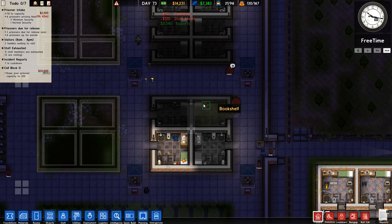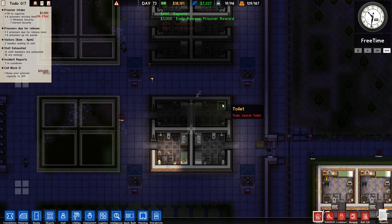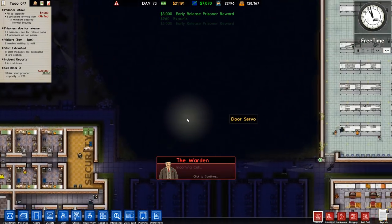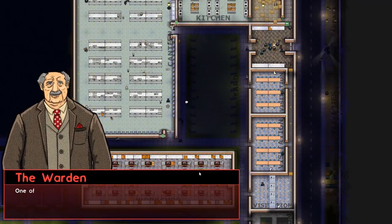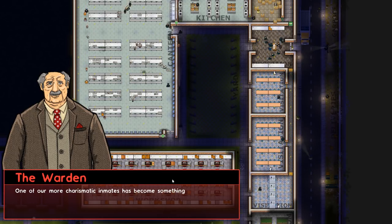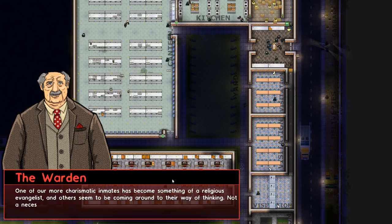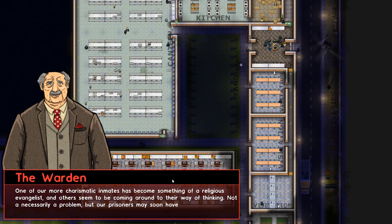If this tunnel around here was dug before we removed that toilet, we should have already found it. Oh no - the warden wants a chat. One of our more charismatic inmates has become something of a religious evangelist. Others will be coming around to their way of thinking - not necessarily a problem, but our prisoners may soon have more spiritual needs.